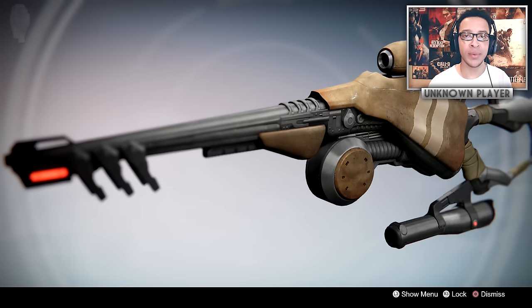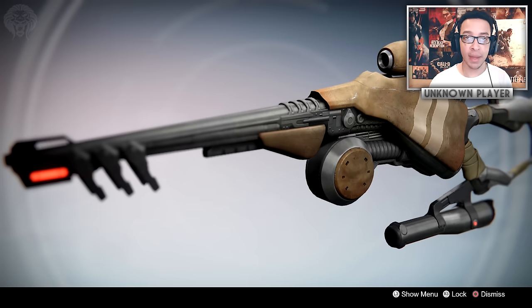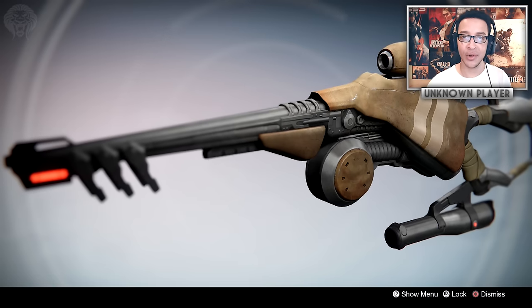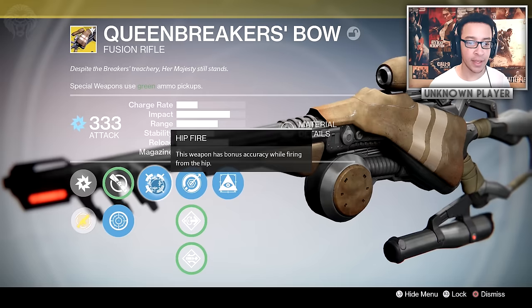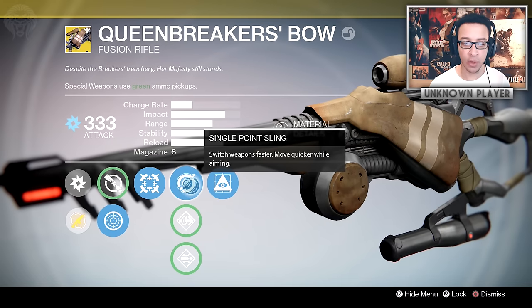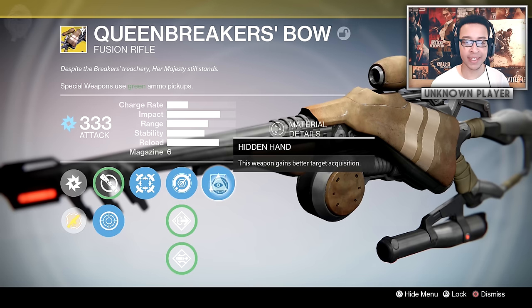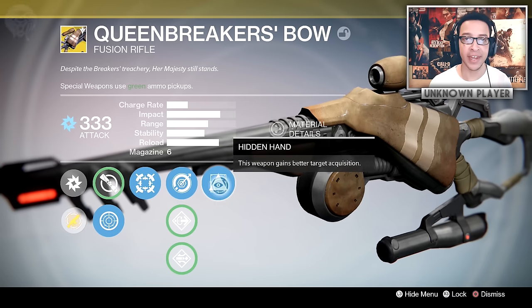What's going on guys, I'm the main player. Today we're going to be using the Queen Breaker's Bow live in a Crucible match. When I first heard this was coming to Year Two, I couldn't wait to hop in and try everything out. It's a load of fun and a really random and enjoyable weapon. I've got the combat sights for hip fire accuracy, single point sling to switch weapons faster and move quicker while aiming, and hidden hand to make those ridiculous shots even more possible. Without further ado, let's go find a game.